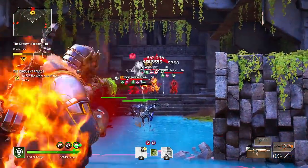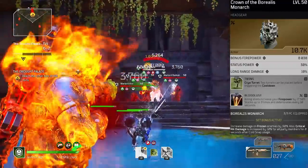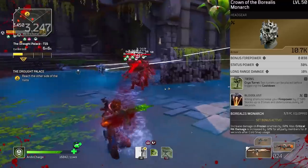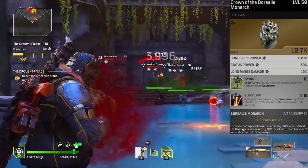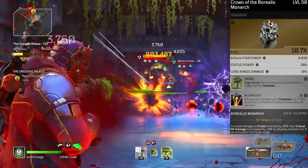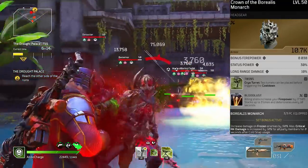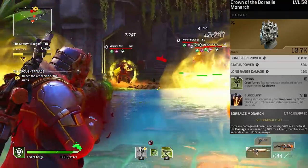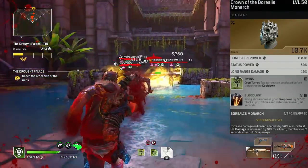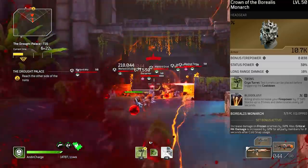We are using the Borealis Monarch Crown — it has the exact attributes we want: bonus firepower, long range damage, and status power, which positively impacts our freeze, poison, and vulnerable. I personally love the Twins mod — it is amazing having two Cryo Turrets because we do so much bonus damage against frozen targets.